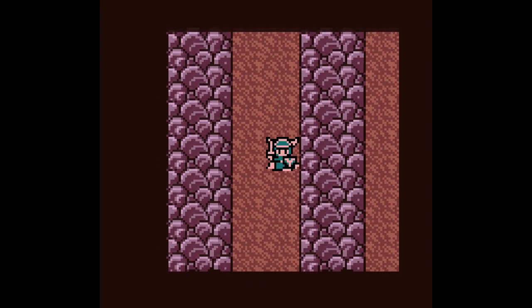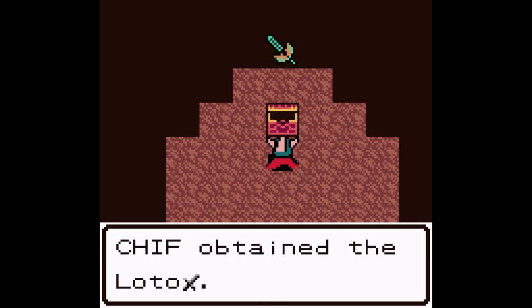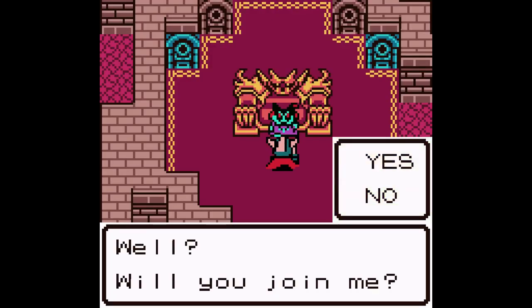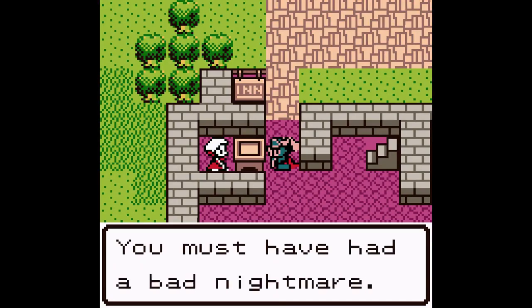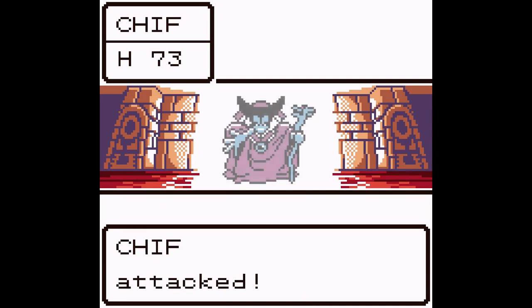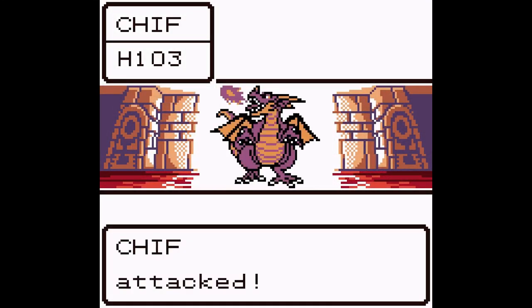Hidden deep within the castle is the legendary Sword of Erdrick, which was wielded by the legendary hero himself all those years ago — with this, nothing can stand in your way. When we finally get to the Dragon Lord, he will commend you for your strength and then offer you the opportunity to join him and take half of the world. Saying yes gives you the bad ending, and you wake up at the inn in Rimuldar where you find out it was just a dream. Refusing him begins the fight. The Dragon Lord has a much more powerful second form that will really give you a hard time, even at your strongest.